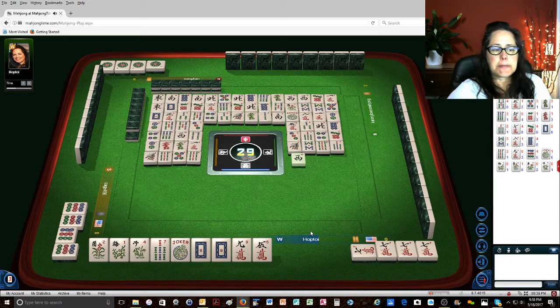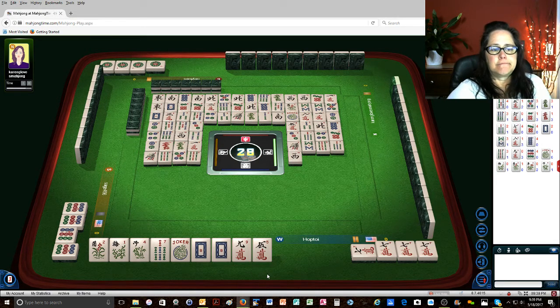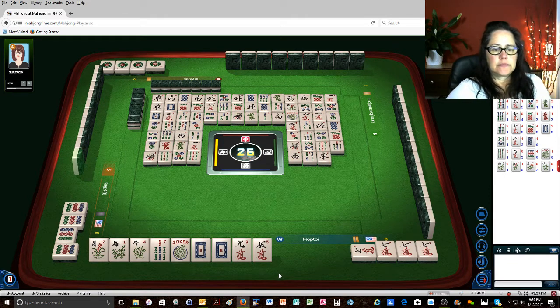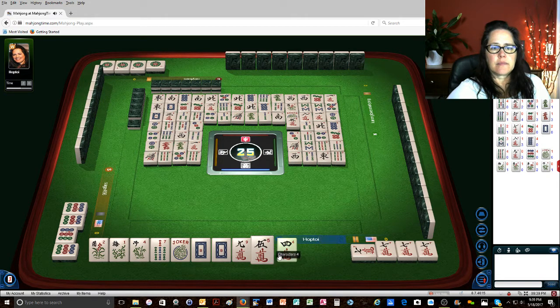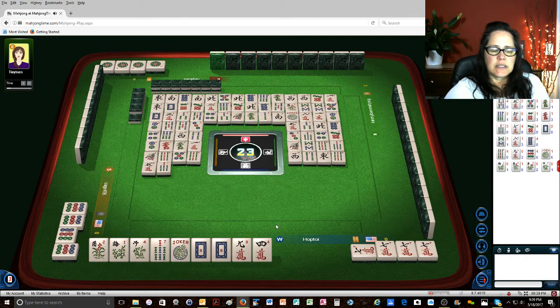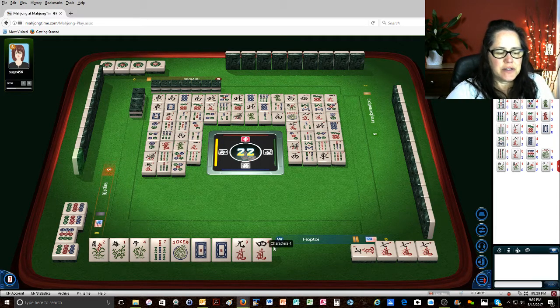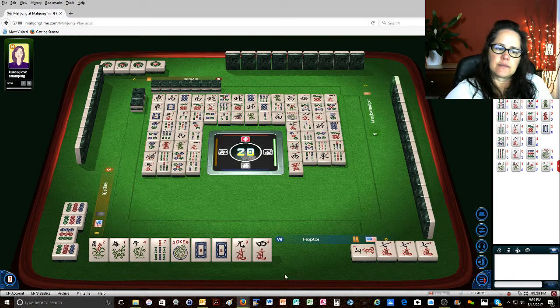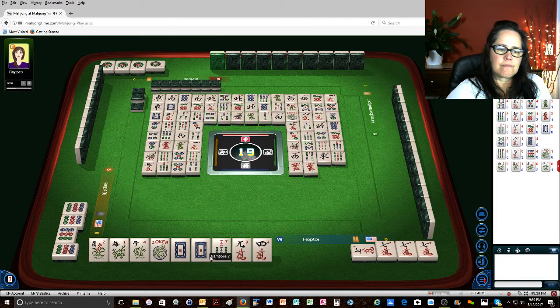9 bamboos. West wind. 4 bamboos. East wind. 9 bamboos. 5 characters. 7 bamboos — oh shoot. 5 dots. I wonder if I should try to switch to a year hand at this point. 4 bamboos. This is terrible. Red dragon. Red dragon, red dragon. 8 bamboos. Defense — we gotta just play defense at this point. 2 characters.